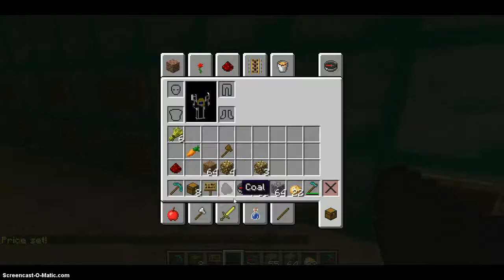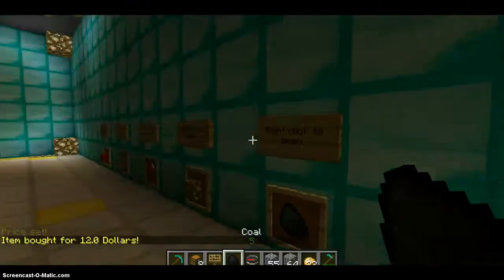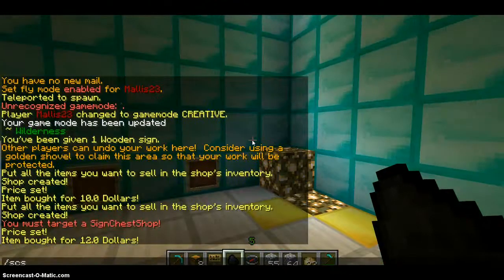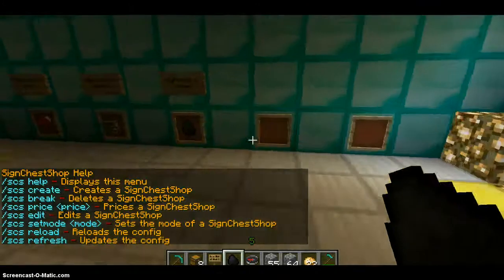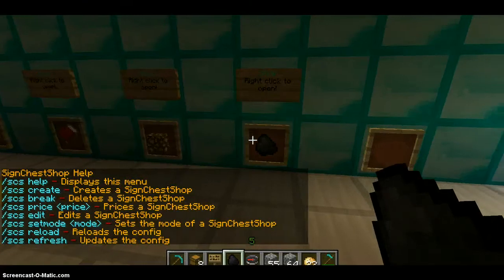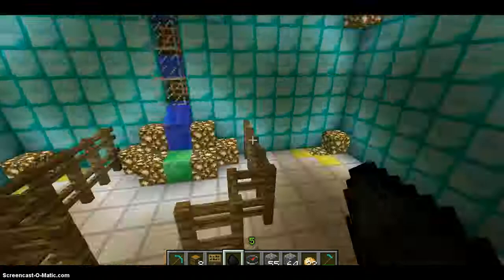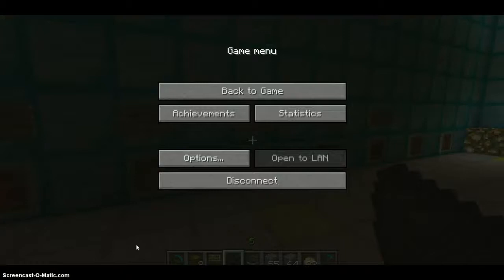That is how easy this plugin is to use. People can click it and they bought it — that's how easy it is. If you wanted to break it, just do slash SDS break and it will break your shop. That's pretty much it for this Sign Shop tutorial. Hope you guys enjoyed — go ahead and subscribe and I'll see you in my next video.